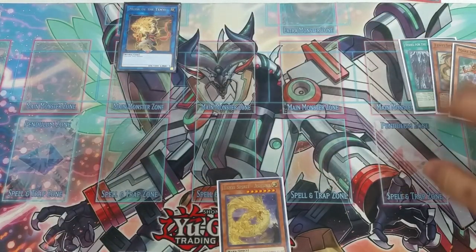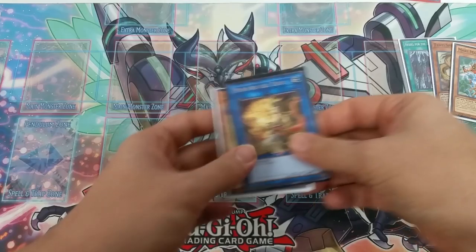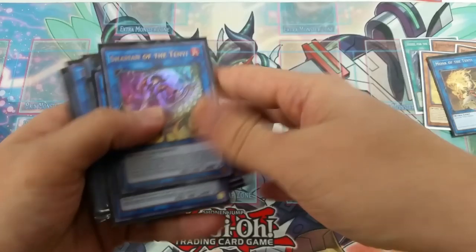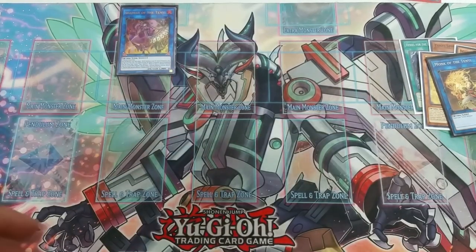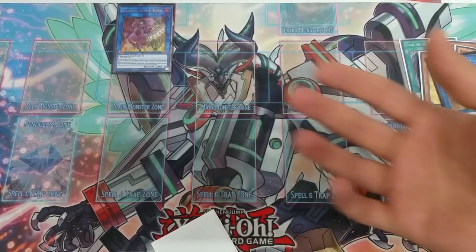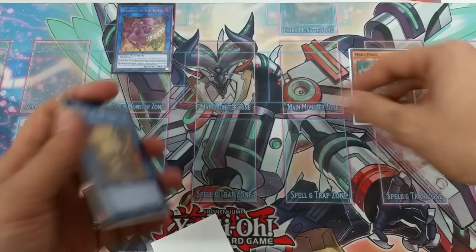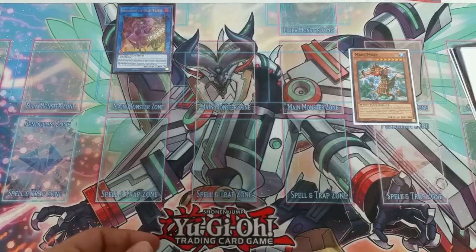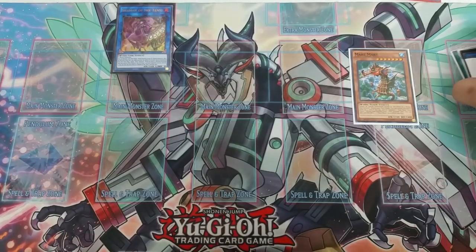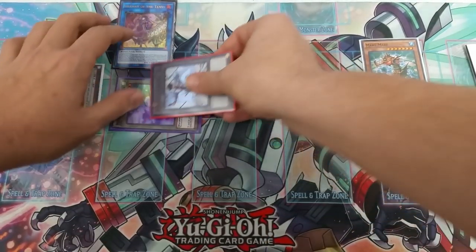We have Tenyi in the graveyard. Now we're going to special summon Ashina, link these two away into our Shaman. We're going to discard a random card from our hand — we're going to get it back anyway — to target the Mermer in the graveyard and special summon it. Make sure you discard something that isn't important.